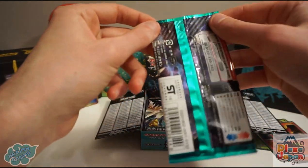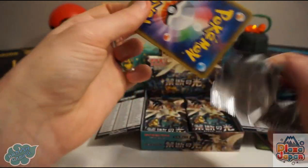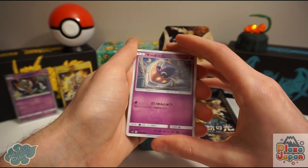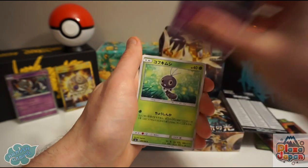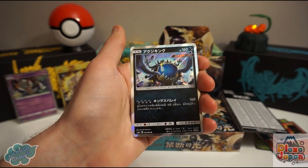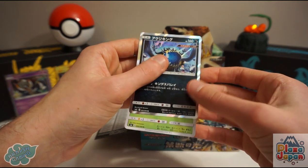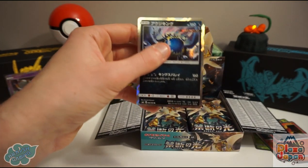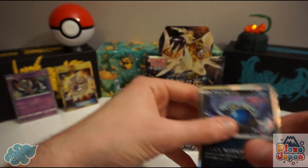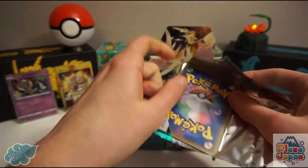SM6 is the first of its kind in the Sun and Moon series to come out as just one set instead of splitting into two expansions and then a plus expansion. For instance, SM5 had SM5 S and M followed up with an SM5 Plus. But this time it's different — SM6, then a month later SM6A, then SM6B, before moving on to SM7.